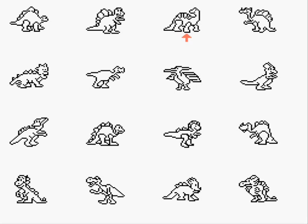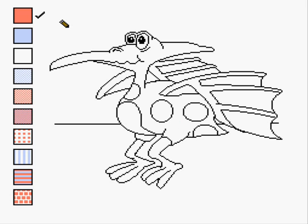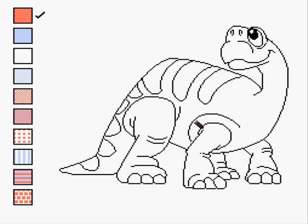The first screen gives you a choice of 16 cartoony dinosaurs to color. After making your selection, you get the drawing screen. Your color choices are on the left and can be cycled through by pressing the B button, and you get a pencil tool to select the area you want to fill. If you press A at the select screen, you'll use the D-pad to scroll the pencil by each area, and if you press B to select your dino, you can move the pencil around freely.